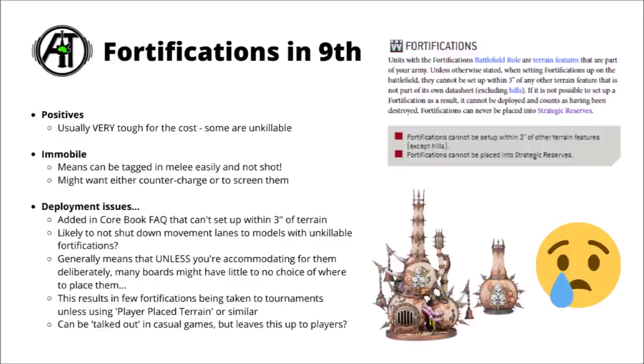A couple of tournaments use something called player-placed terrain, where you can deliberately leave space for a fortification if needed, though they're very much the exception. A lot of the big ones tend to use static pre-measured deployment maps. In more casual games you can just talk it out with your opponent, though it is a bit unhelpful to leave that negotiation up to players. If you've paid points for a model, it should be in some way playable, but Games Workshop doesn't seem to have found a good way to make that happen yet.